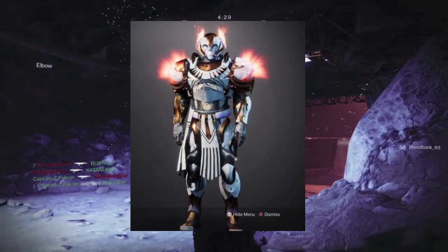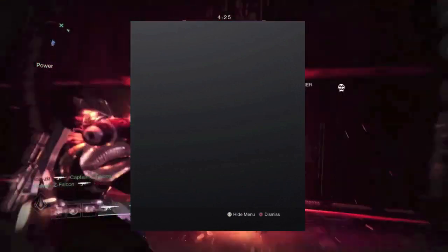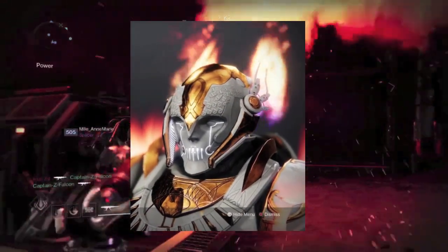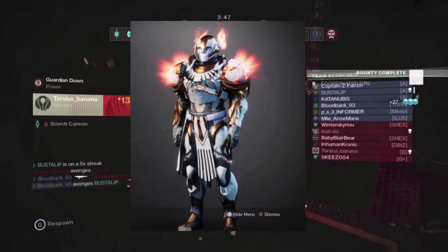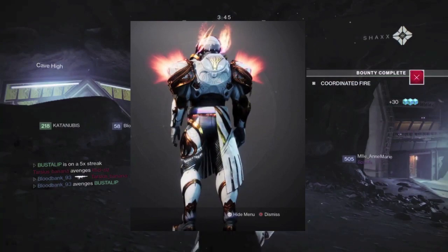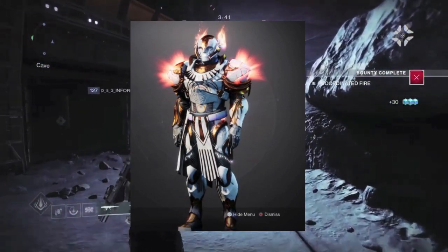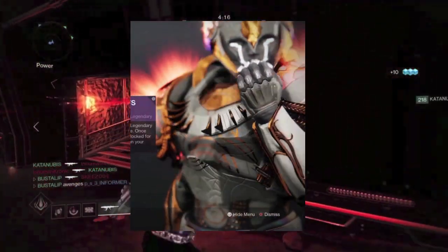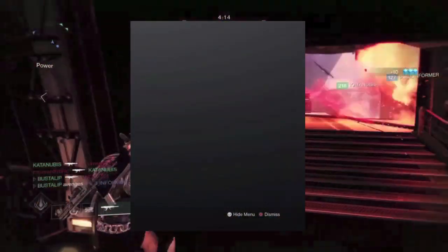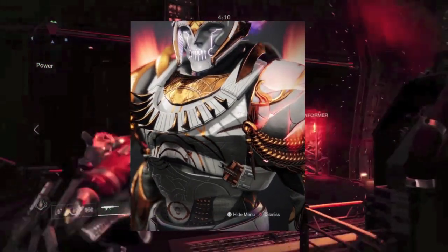For this specific fashion build, you want to start off of course with the Loreley Splendor helm. You guys then want to incorporate the arms — the Solace's armor arms here with the glow — and that matches perfectly with the helmet, so that's like my favorite part of the whole set.